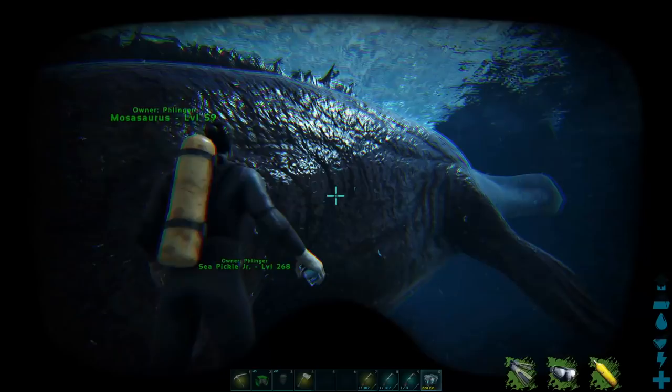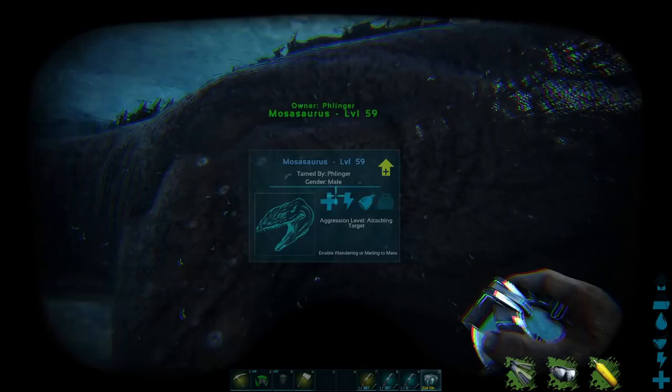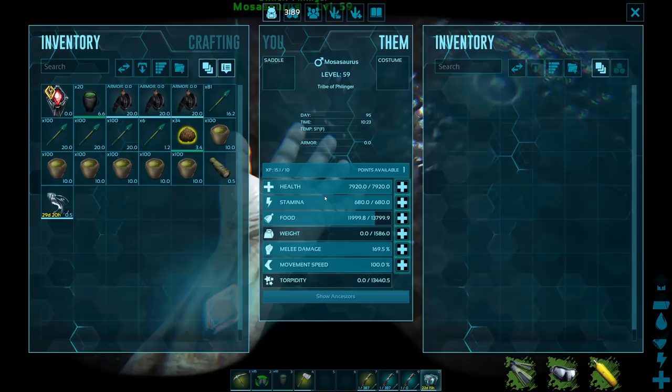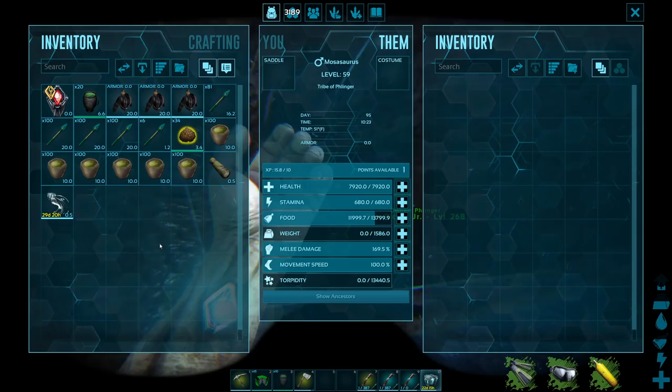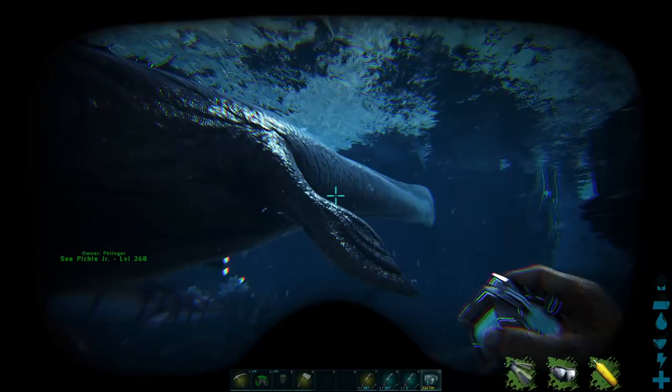Now within the safety of our underwater pen, we throw this guy out and take a look at him — because this guy is big. Mosas are not small little dudes. They pretty much are the Gigas of the sea. This guy is only level 59, but he's already got 8,000 hit points, 170 melee damage, and 680 stamina. These guys are beefy. Max level ones — you can get them 40, 50k leveled up in hit points. It is really, really good.